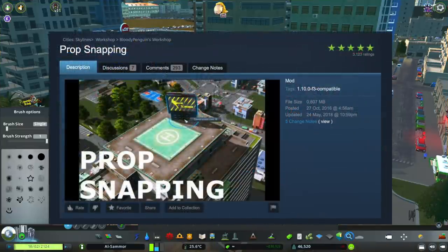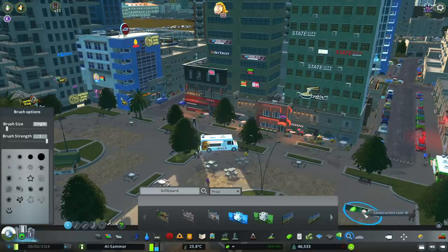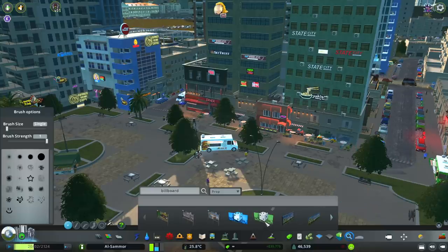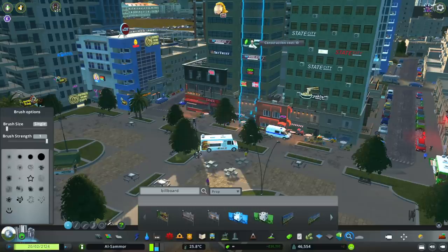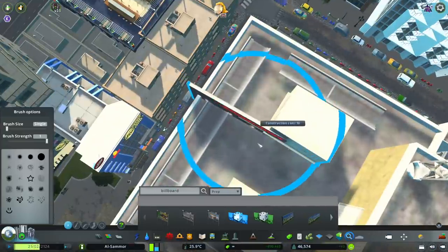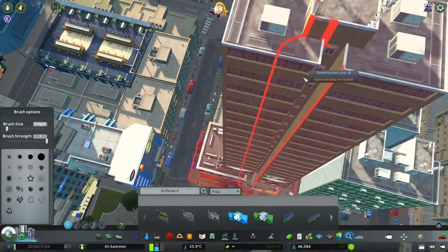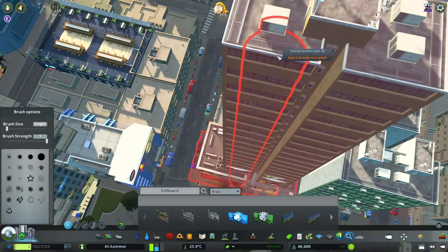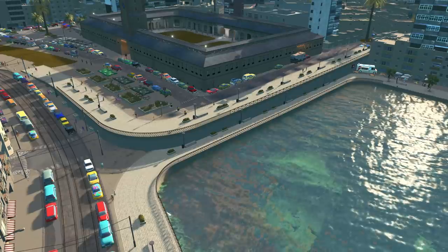The Prop Snapping Tool also requires pressing Shift+P to enable placement access. This mod snaps props to the side of an object — for example, placing signs on the sides of buildings as I've already done here. You can also go to the top of a building and place chairs or anything on top. Naturally it will show as blocked, but pressing Shift+P turns it on and snaps to any surface regardless of height or angle.